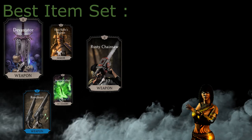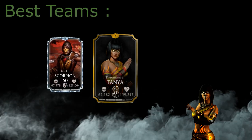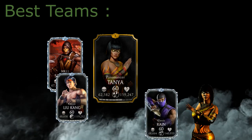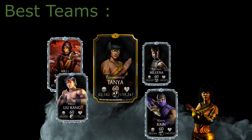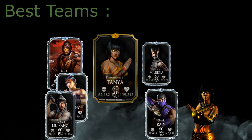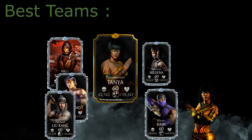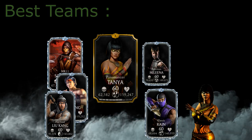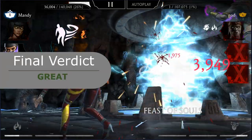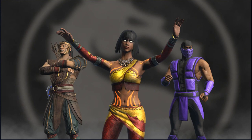The best teams for Pyromancer Tanya are those featuring characters who benefit greatly from fire — for instance Fire God Liu Kang — or characters who can apply a lot of fire without issues, such as MK11 Scorpion or Classic Rain. It is very easy to build a great team around her. You just keep her tagged out on the bench, and the other fighters do all the work thanks to her passive. Pyromancer Tanya scored 76.2 and is labeled a great character. If you want to see more reviews, you can find the list on the top right corner of the screen. See you next time, take care!